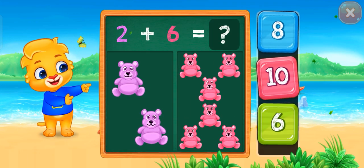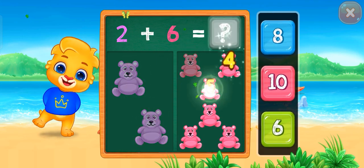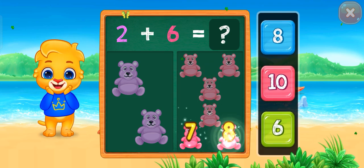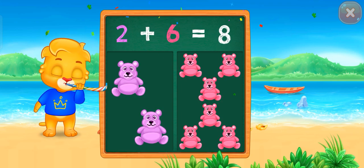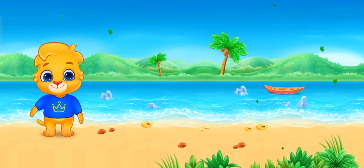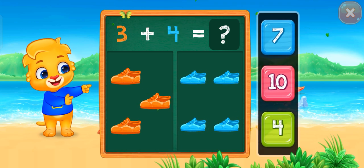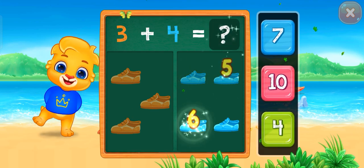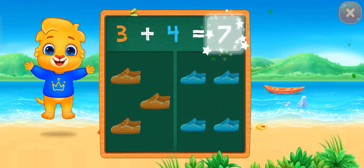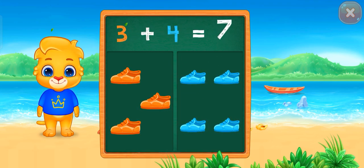Teddy bears: one, two, three, four, five, six, seven, eight. Two plus six equals eight. Shoes: one, two, three, four, five, six, seven. Three plus four equals seven.